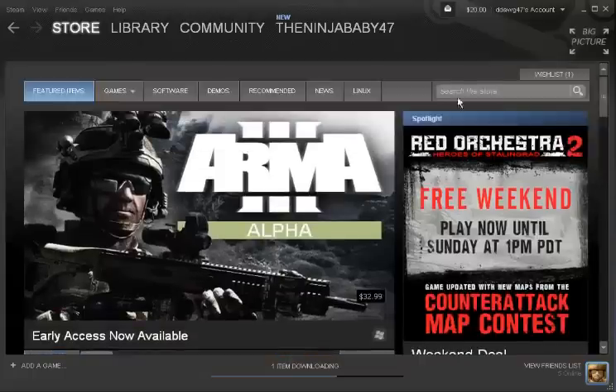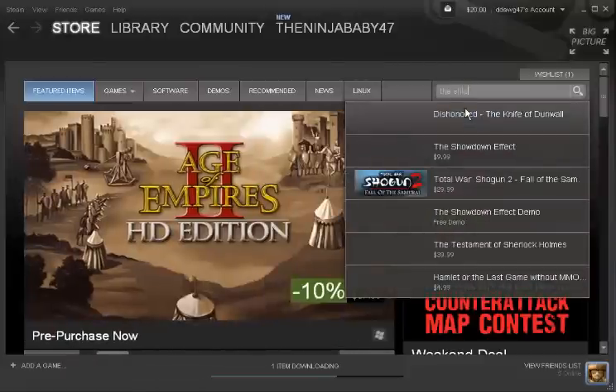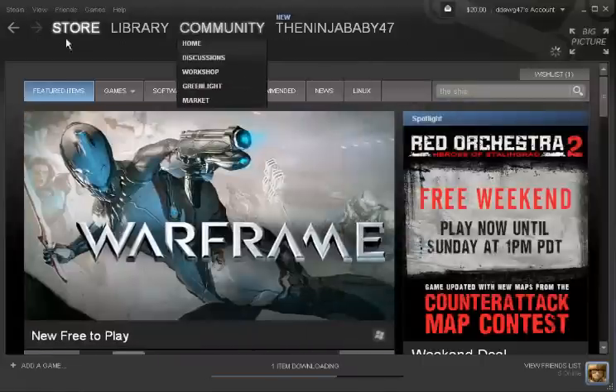If you want to type to search, it has a list here with all this stuff, but you want to type whatever you're looking for if you're looking for a specific game. Maybe I want 'The Ship' — click there, or you could just press search and the whole list of anything relating to The Ship will come up.